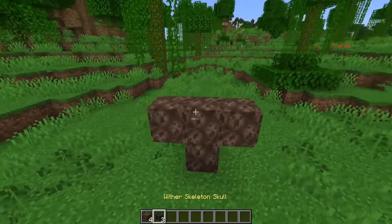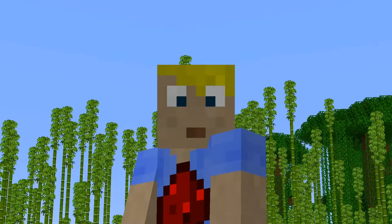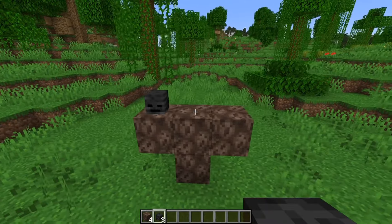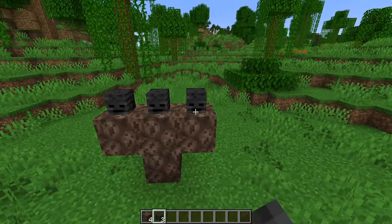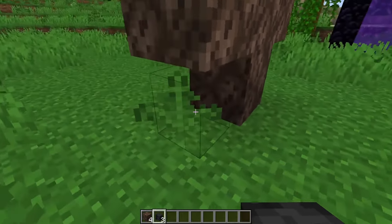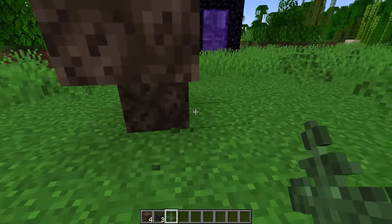On top of it you have to place the three wither skeleton skulls, but there are a few things that can go wrong. For example, you are placing the wither skulls on top of the soul sand blocks and nothing happens. The problem is simple: there's a block obstructing — for example, this fern block — so it's not possible to spawn the wither.